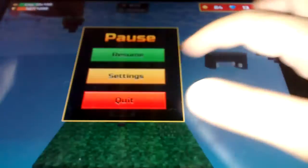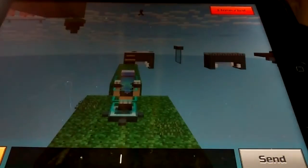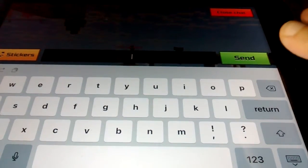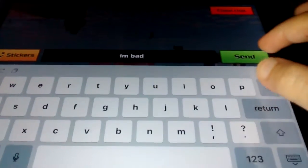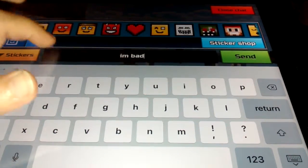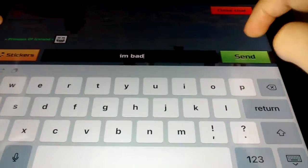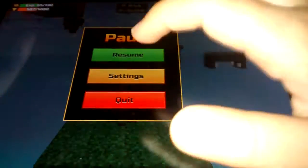I'm so bad at this game, I'm going to lose. You can also put something in the text chat — you can unlock stickers as well. Let's type in 'I'm bad'. I have the normal stickers and the Christmas ones, but I'm going to do this troll face. And then we'll go back quick.